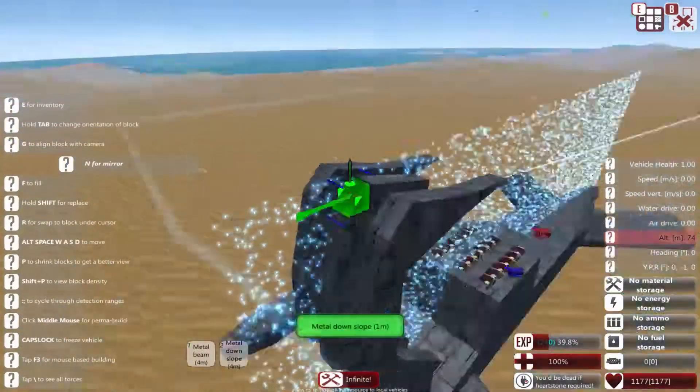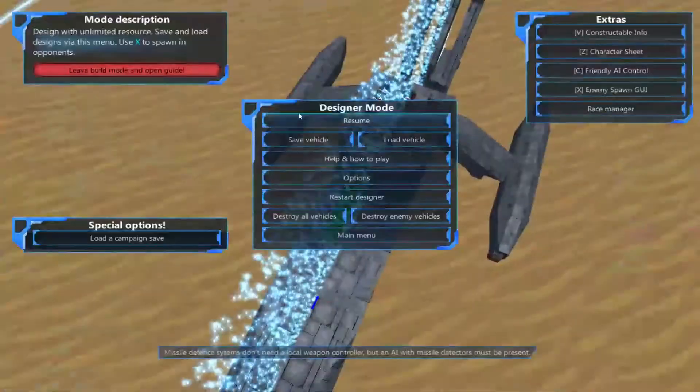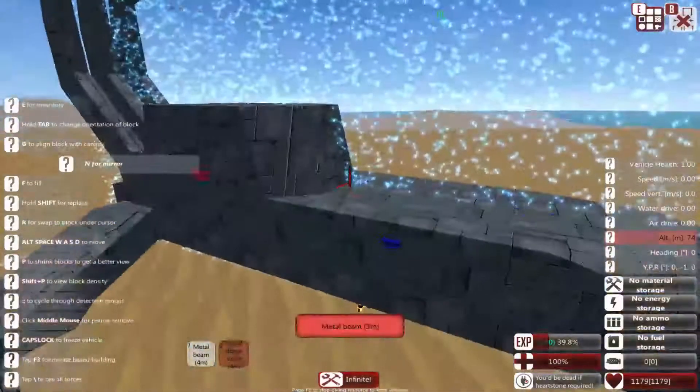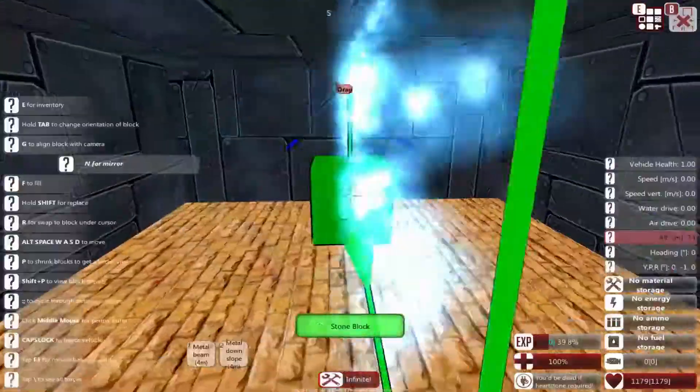Once I got it set up, you can see the contour going down slope from the wedge. I was just going to name it the Scorpion Tank, then realized I'm pretty sure I already have something called that in here — something I downloaded from the community a while ago — so I renamed it the Scorpio.